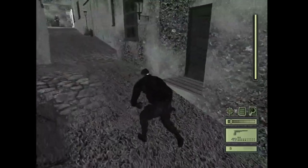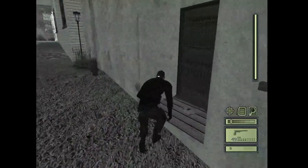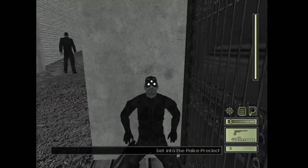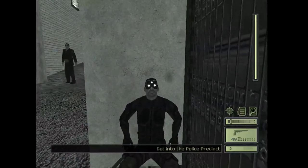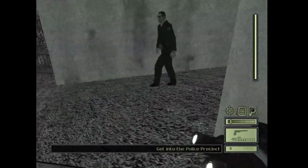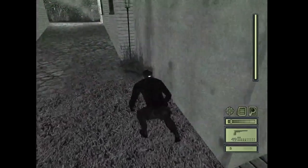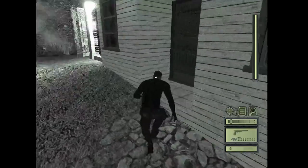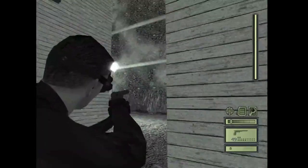Go ahead and generally hide in these little crevices, and then wait till this cop walks past you before you advance forward. Also, watch out for that civilian. Once this guy gets to that gate, that's your moment to move.